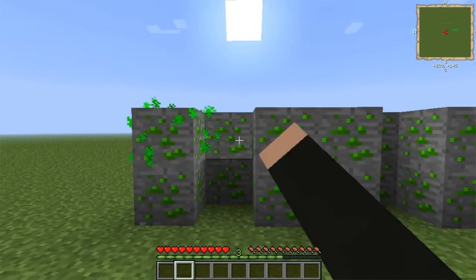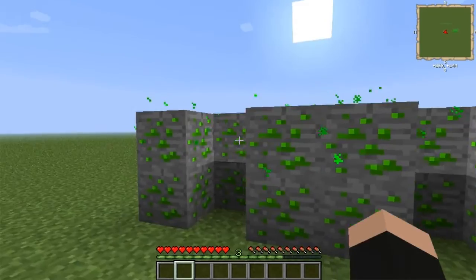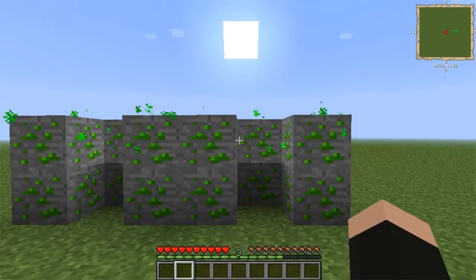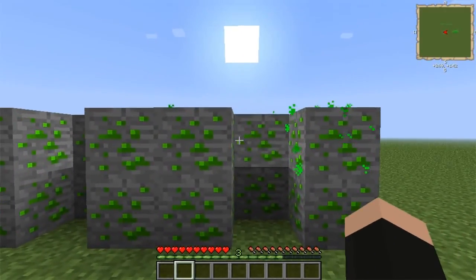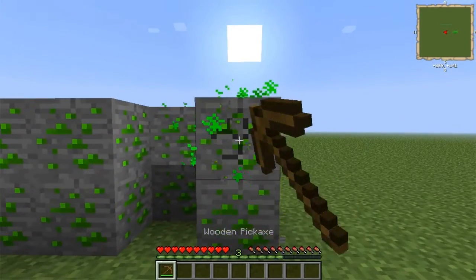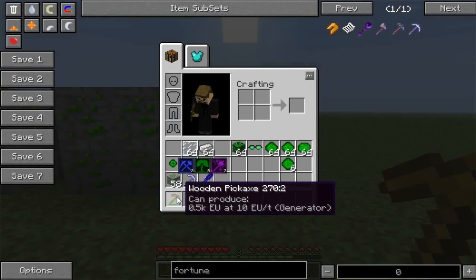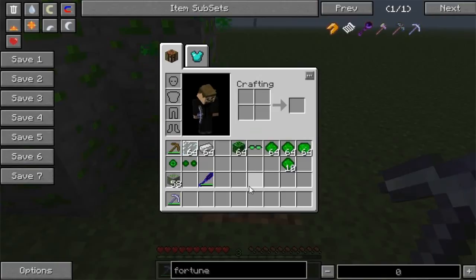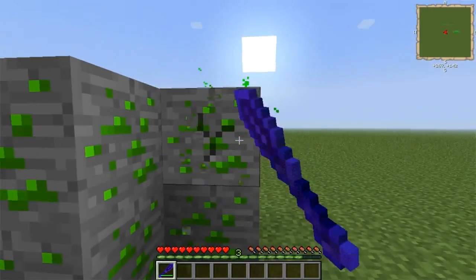The mod revolves around this particular ore, which is Quantum Ore. It is currently just a palette swap of redstone, has the same effects, and is found on roughly the same level. I wasn't able to find it above Y22 or so, however it didn't seem to be biome specific. You can mine it with pretty much any tool at the minute — a wooden pickaxe still gets it.